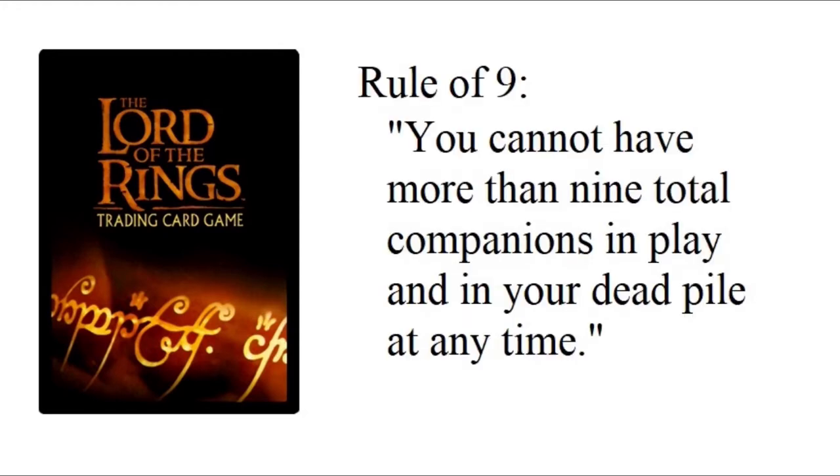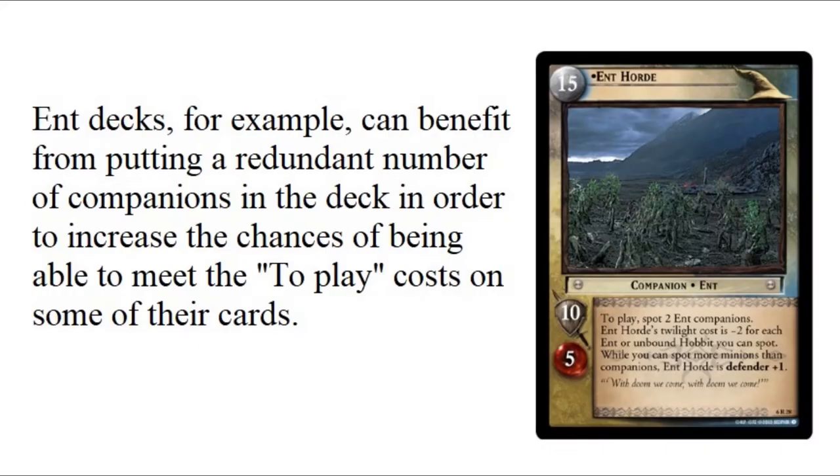The second note about companions is maybe less of a deck-building rule and more of a deck-playing rule, but it certainly factors into your deck-building decisions: you may only have nine companions total in play and in the dead pile at any given time. So if you want to build an entire Free Peoples side of just companions you absolutely can, but once you reach nine companions counted between the dead pile and those in play in your fellowship, you may no longer play any further companions. There are certain situations where you may find it advantageous to put more than nine companions in the deck so you can build into that nine-companion limit as quickly as possible.